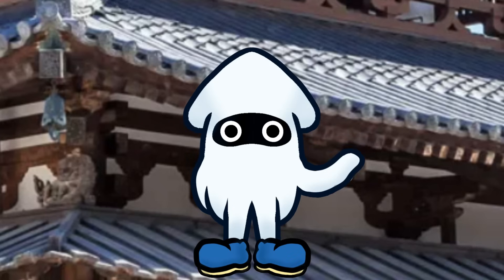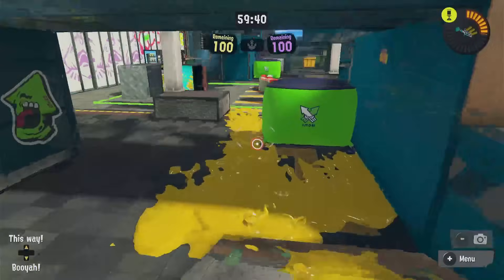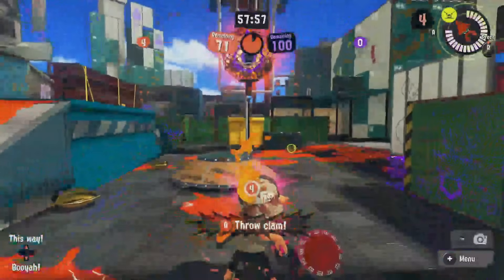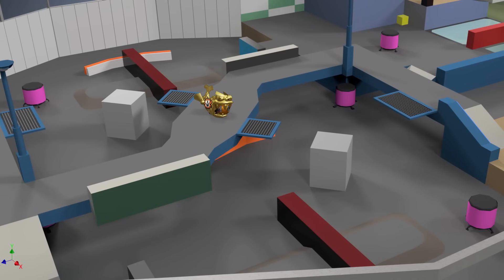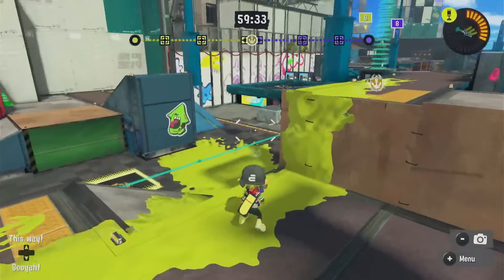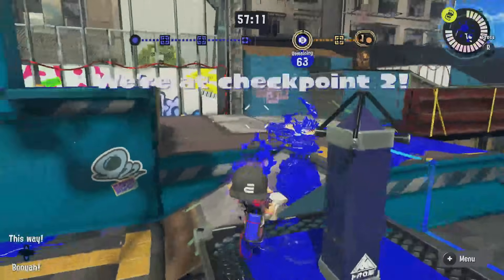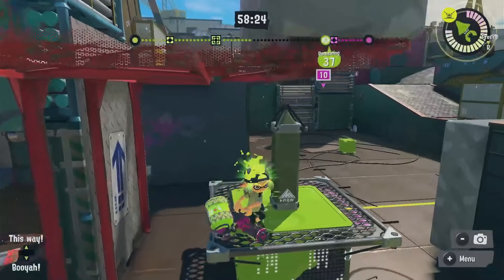With the new layout, the zone would stay the exact same, since the only problem with the mode before was how lockout heavy and cramped mid was, along with limited ways in and out. The Clam Basket will be moved just a little bit back to behind the dumpster in the corner, since being able to score from the bridge was stupidly broken. Rainmaker has always been Eeltail's best mode and the checkpoint positions don't need to change much — the Rainmaker will just spawn on top of the bridge now. Tower Control is the most interesting: in order for the tower to pass under the bridge, the devs just removed an entire chunk of terrain, making the map even worse. The easy solution is the short tower, which is used in maps where it passes under low overhangs. Problem solved!